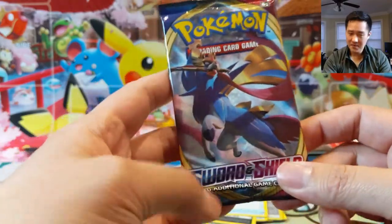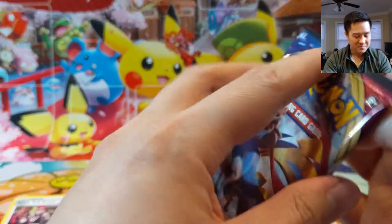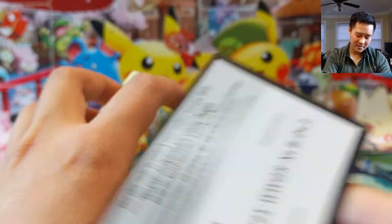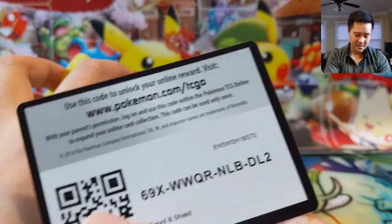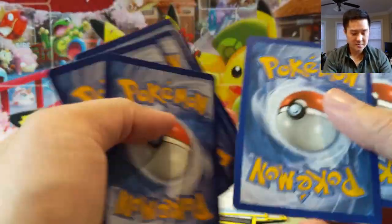This would put the box way over the top if we can get something in this last pack — but either way it was an amazing opening. We did get our Zacian and another Snorlax VMAX, so definitely can't complain. Usually I just give these out during our Twitch streams, but there you guys go.